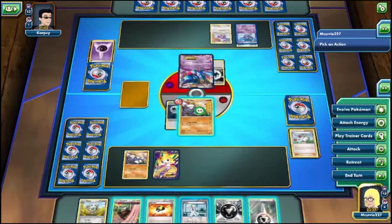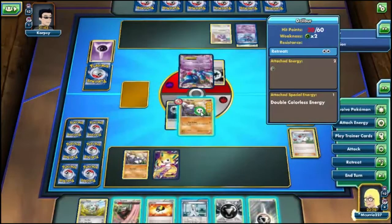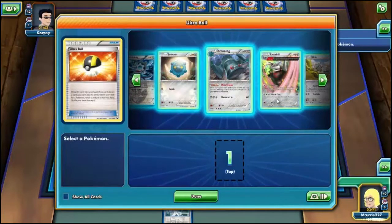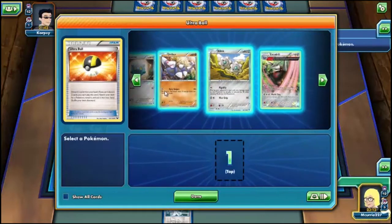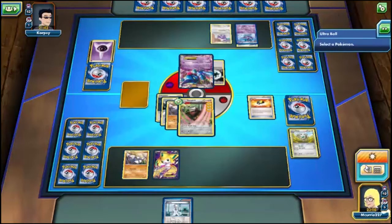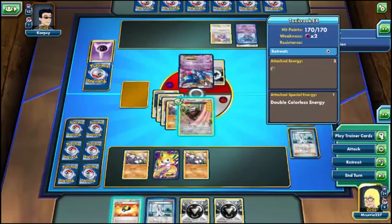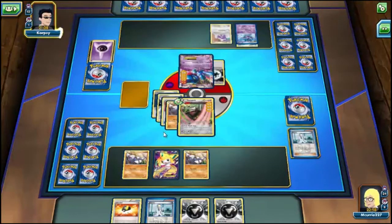So fuckboy finally did something — he attached a DC to his Toxicroak, used Triple Poison, and poisoned us. So we just evolve and that poison is gone. We Ultra Ball away that and our Clang. We go get the other Drillbear, use Item Finder, and get Muscle Bands. Then we hit him with the Flex — Excadrill! And boom, he is now 30 HP till death, which is cool. But this guy is not really playing anything serious, so I'm gonna pause while Grandpa Oak over here takes three years to do anything.